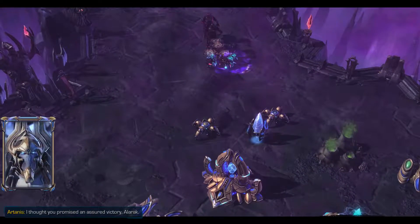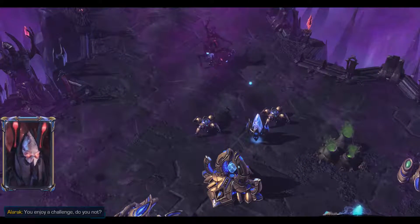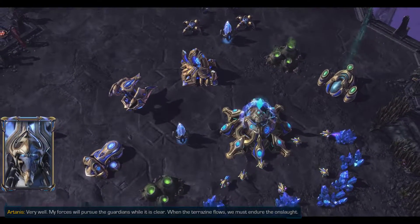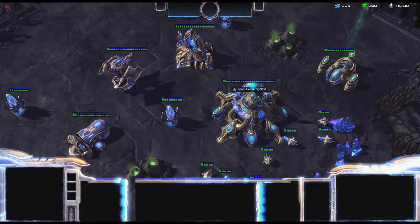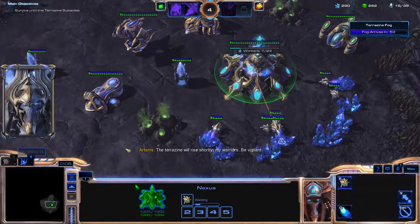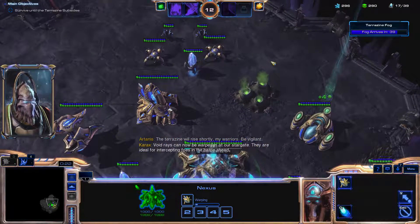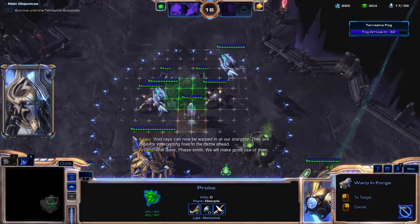The host says they thought Alarak promised an assured victory. Alarak replies asking if we enjoy a challenge. He then outlines the plan: his forces will pursue the guardians while it is clear; when the Tarazine flows, we must endure the onslaught. Void rays can now be warped in at our Stargate — they are ideal for intercepting foes in the battle ahead.